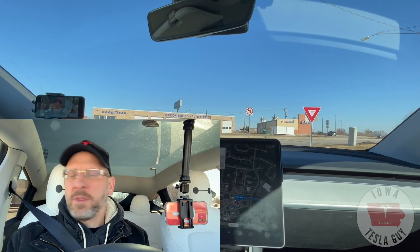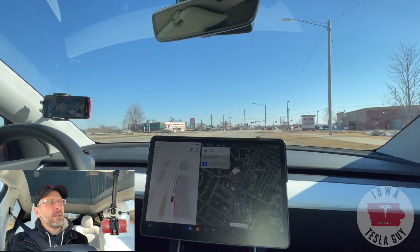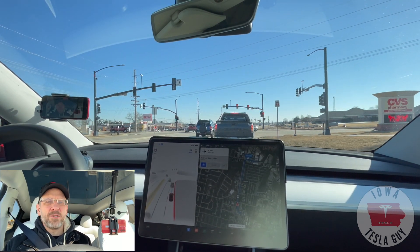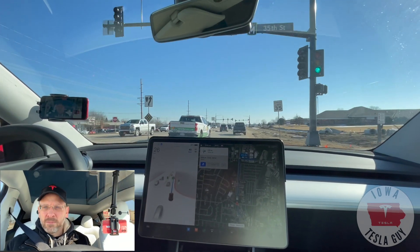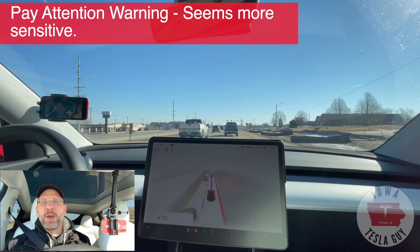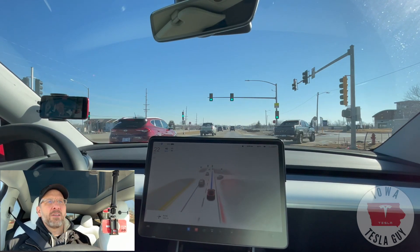Alright, we got our much-needed caffeine and we're going to head out to my place of work. We're going to see if we can engage here prior to the exit. We've had some issues with this exit in the past with oncoming traffic and the curbs — we've yet to curb a wheel with FSD, and I'm thankful about that. This stretch of road is straight, it's got a couple of lights, it's never had an issue with it. Acceleration seems to be what I'm used to feeling on FSD.